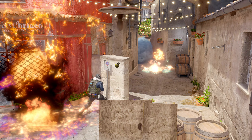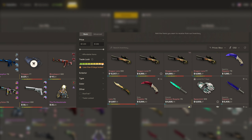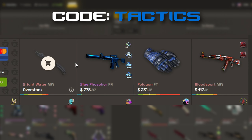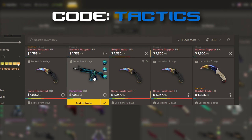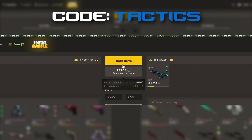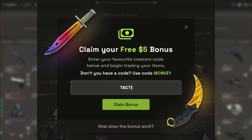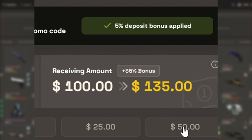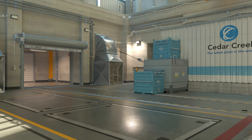But before we dive in, I want to thank today's sponsor, Skins Monkey. Skins Monkey is an automated CS2 trading site that provides an instant way for you to get new skins. All you have to do is select your old skins that you don't want anymore and then pick out some fresh ones to trade for. It's as easy as that. Right now you could get a free $5 if you use code TACTICS on the site, and you could get up to a 35% deposit bonus when using my code, so thanks again to Skins Monkey for sponsoring this video. Links in the description.